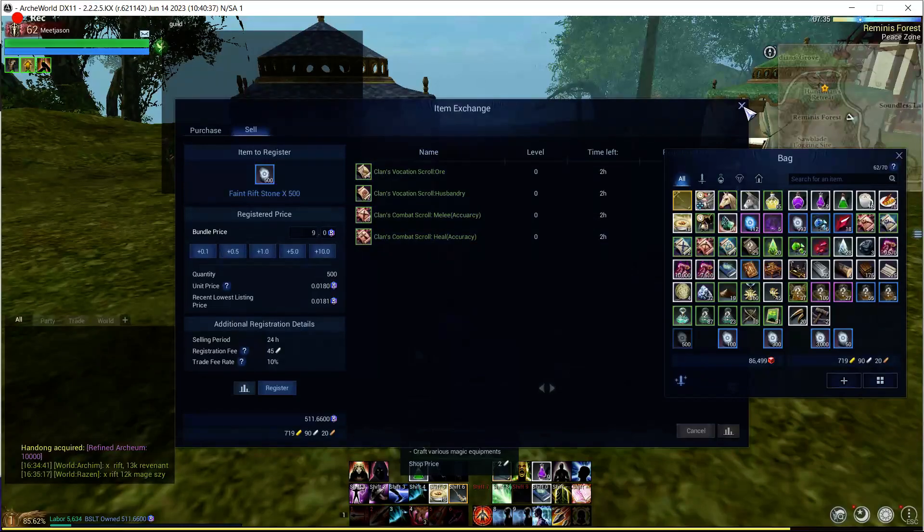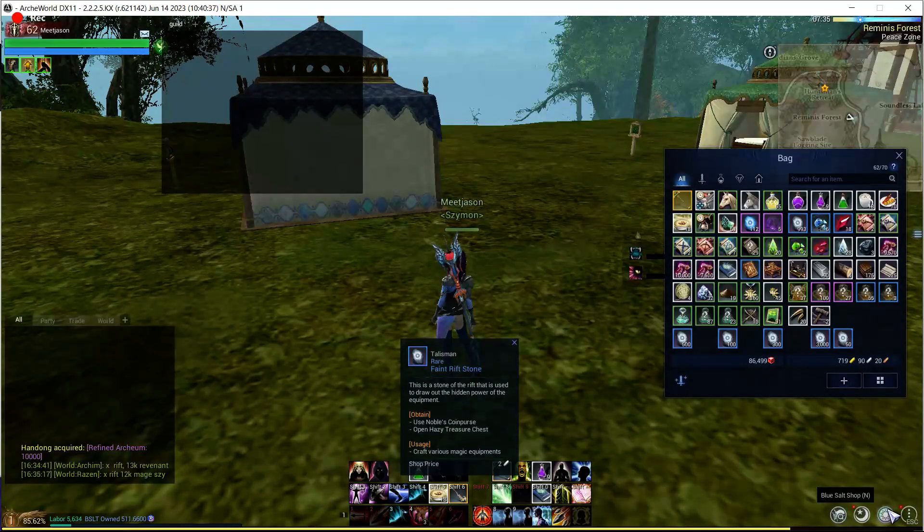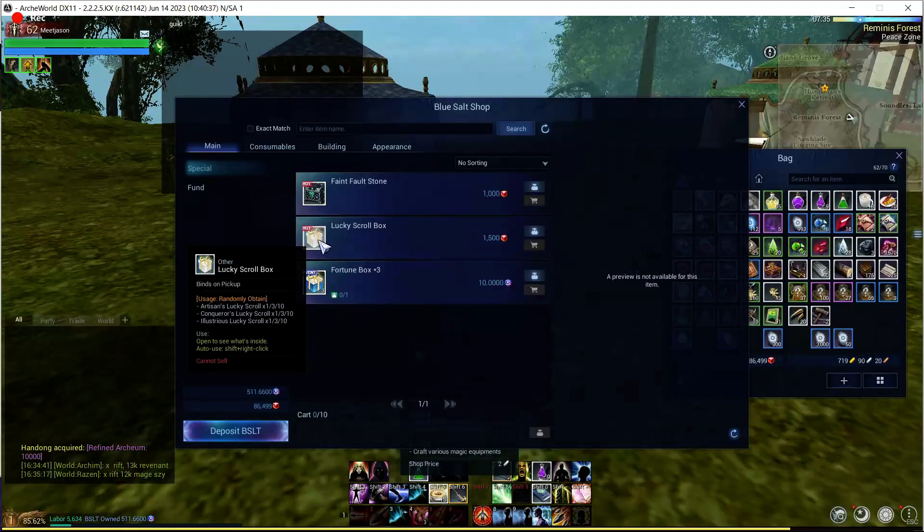Next up — this is a big one. This change will take some time to actually figure out if it's worthwhile or not. This is a Lucky Scroll Box. What they did is you can no longer craft lucky scrolls, so the only way to get lucky scrolls now in the game is currently through this RNG box. You can get all three of the lucky scrolls here: the artisan, which is for tier 4; the conquerors, which is tier 5; and the illustrious lucky scroll, which is tier 6. You're either going to get 1, 3, or 10 scrolls out of the box.